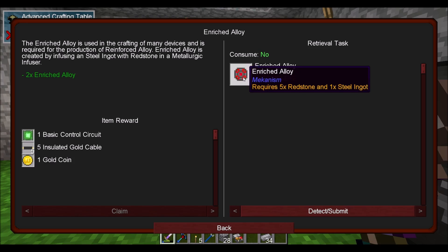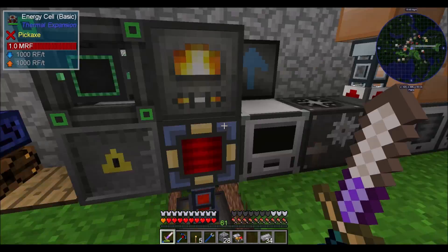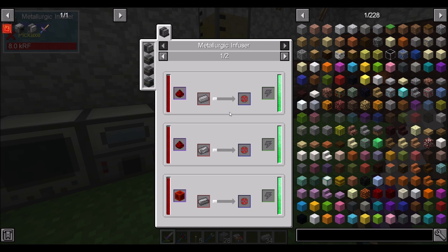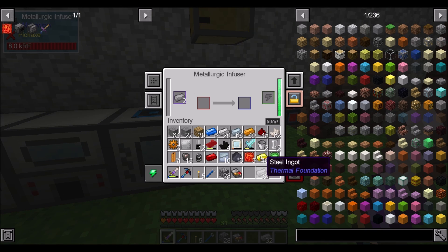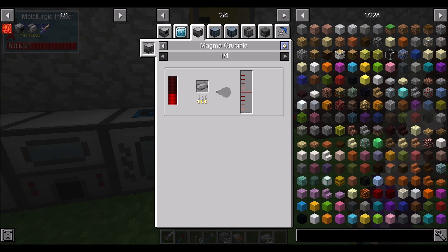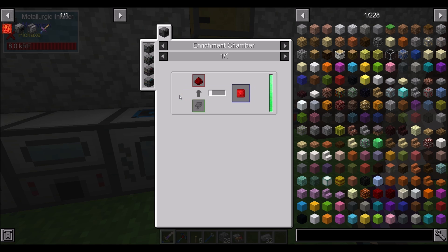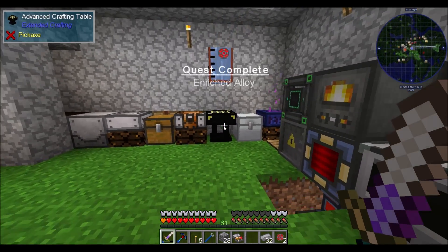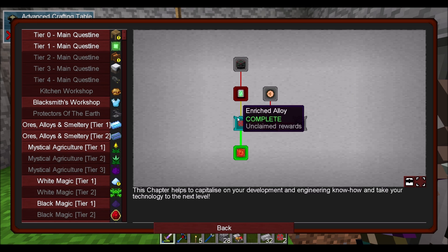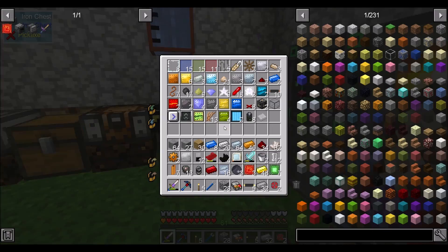With that taken care of, the quest wants me to make enriched alloy, which obviously needs a metallurgic infuser. So there's your metallurgic infuser. Steel is required for this — it's five redstone per enriched alloy. The mechanism compressed redstone just needs an enrichment chamber, which we're about to make. The elite crafting table quest just unlocked — remember I said we'd get one of those soon!